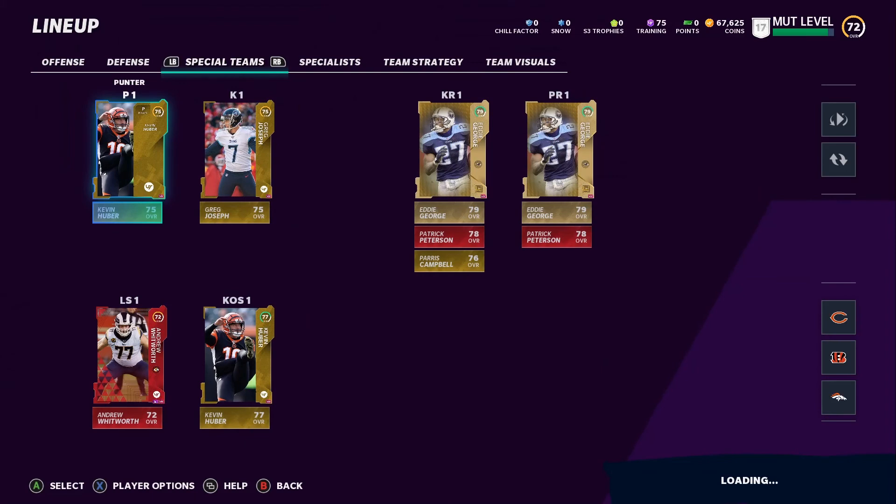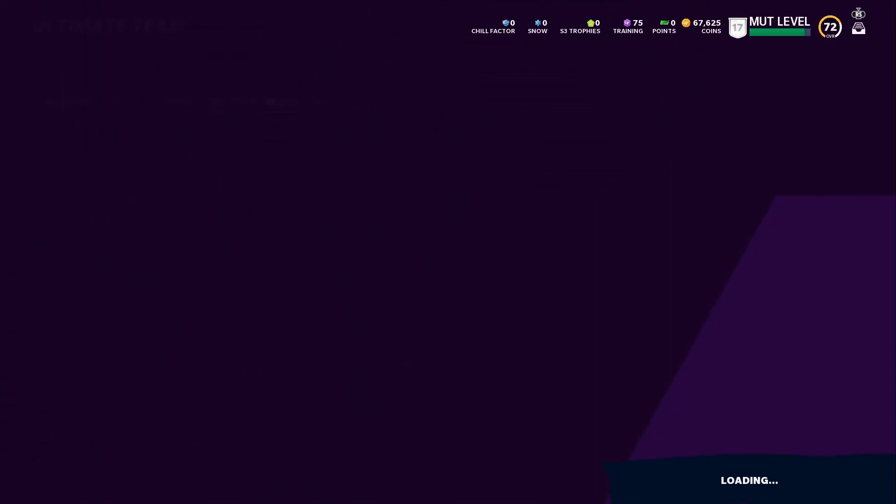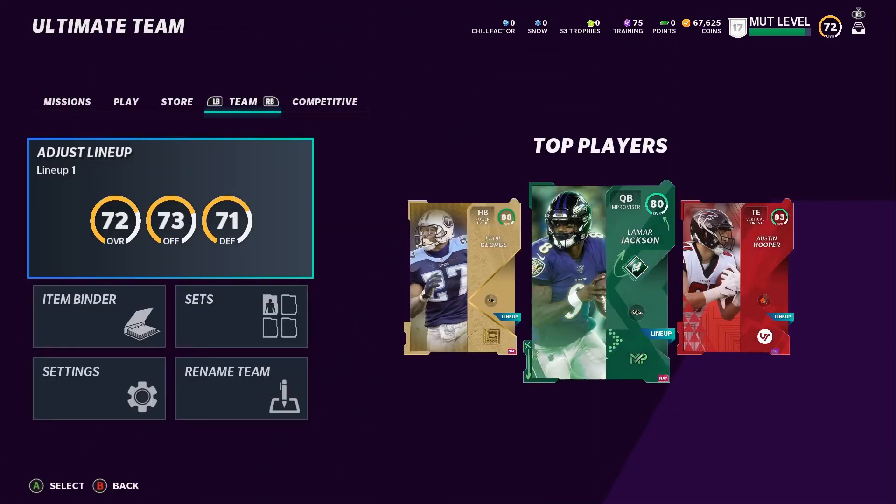The team is looking pretty decent — hopefully they can take us a long way because we've got a lot of solos to complete. I've got coins and I'm not afraid to spend them. I'll do more solos and then another video where I buy specific players for the squad. If you guys have suggestions for budget receivers, halfbacks, linebackers, or other budget players I can grab with my 67k coins, please let me know in the comments. Drop a like if you enjoyed, sub to the channel, and thanks for tuning in!